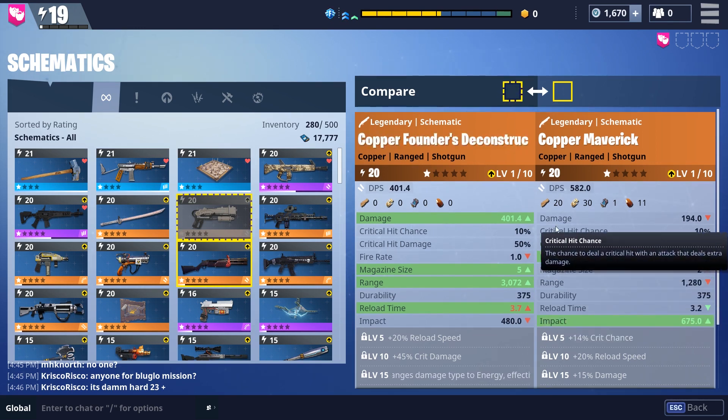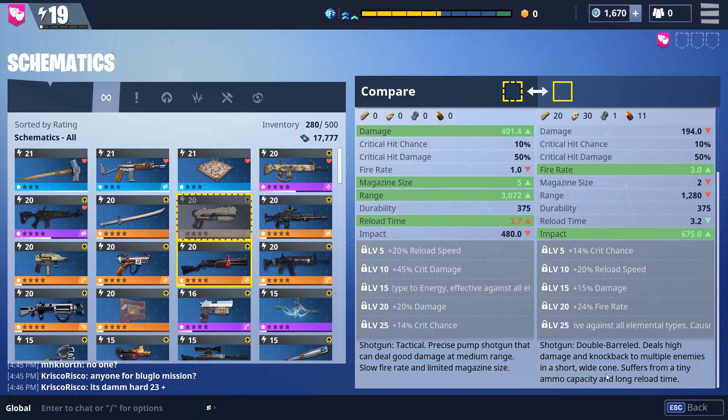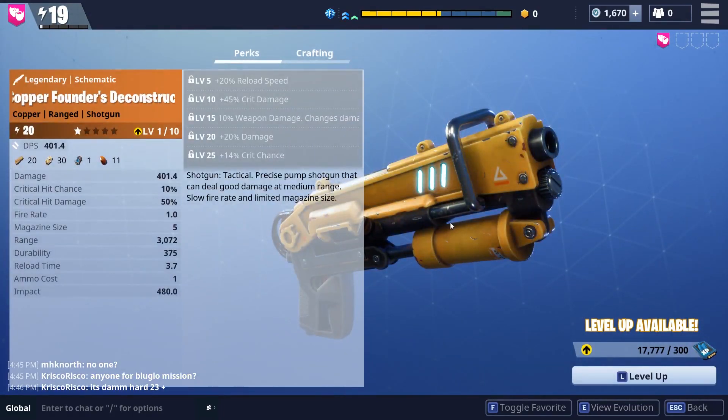So that's a quick overview of the Deconstructor compared to another legendary shotgun. This is the Deconstructor specifically — it doesn't really look any different from what I've noticed as you go from rare to epic to legendary. But obviously its stats are scaling up, its crafting requirements scale up, and you get more perks.